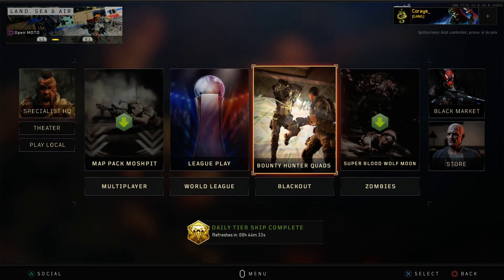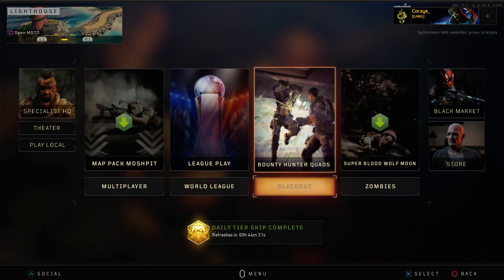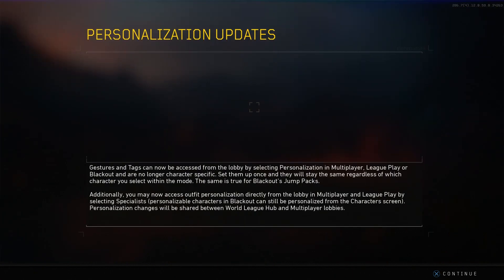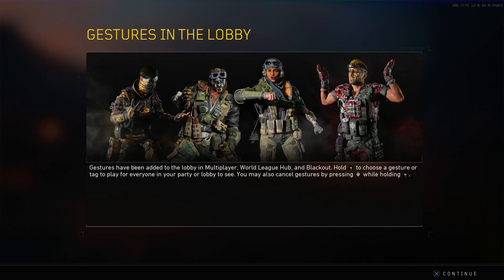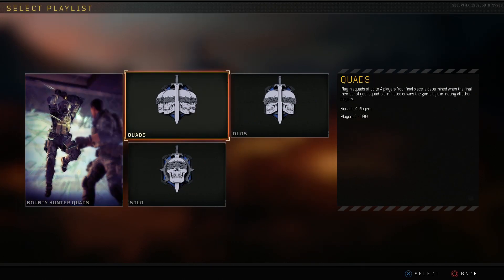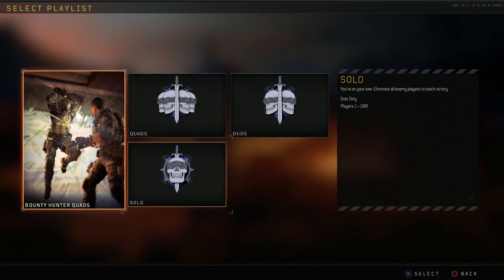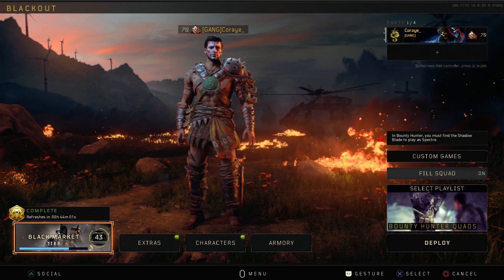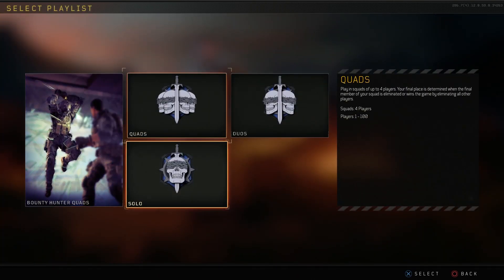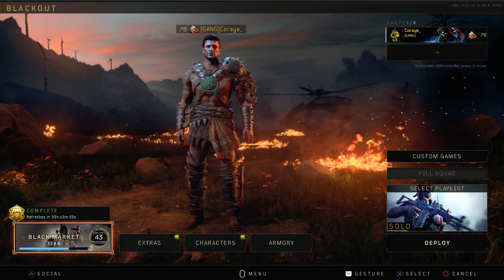We're finally loaded in and look at that - Bounty Hunter Quads. I did see one quick clip on Charlie Intel's Twitter. Oh, you can do gestures and tags on the screen now - wow, late to that one. This should be like a 50 on 50 or they might add a ground war sort of thing. Should we hop into Bounty Hunter Quads or go to the normal mode?